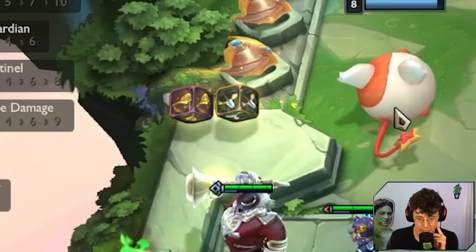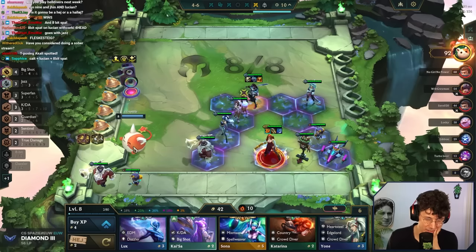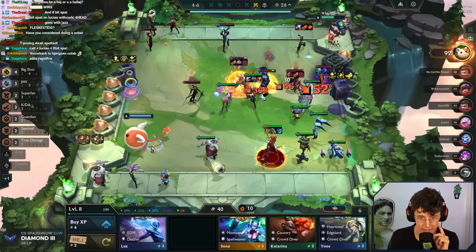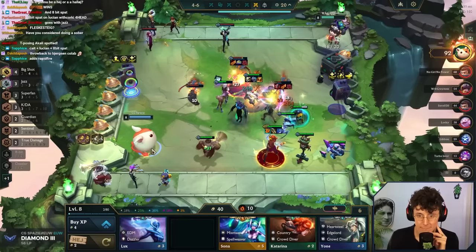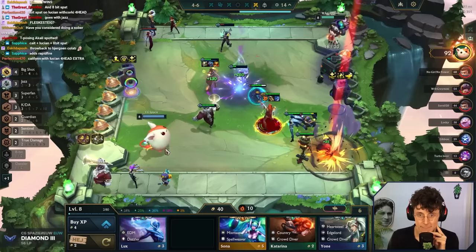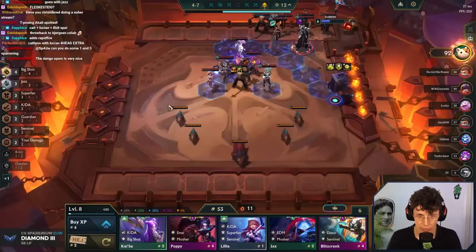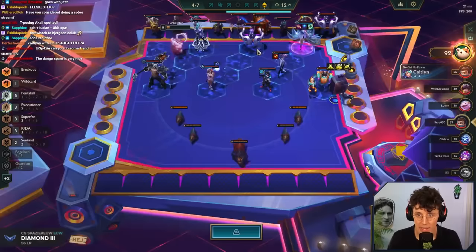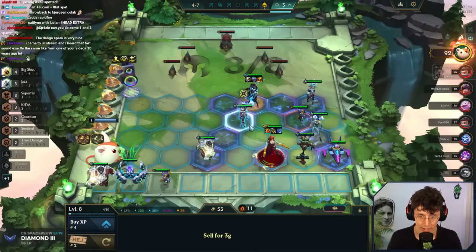Even though you get Jazz value from it and you're putting the spat on, don't you still want to play an Ezreal 2 over Corky? I'm thinking you do. Have you considered doing a sober stream? Can't — too high on life. I'm winning! I'm a massive wiener. Kate plus Lucian plus 8-bit spat, but there are Kate players. We're probably going fast to nine here and just going to play our legendaries.